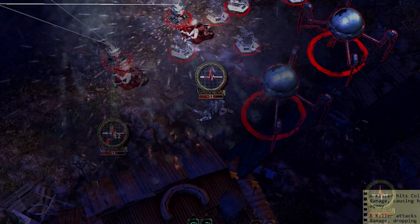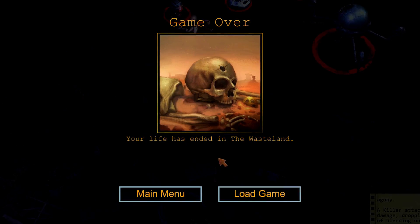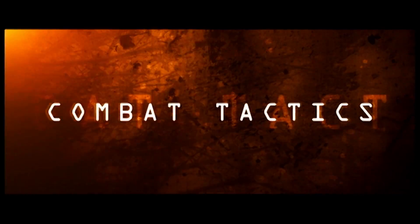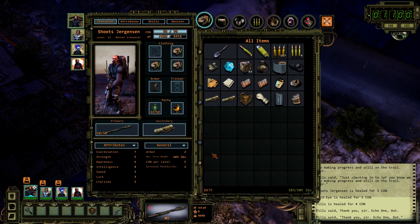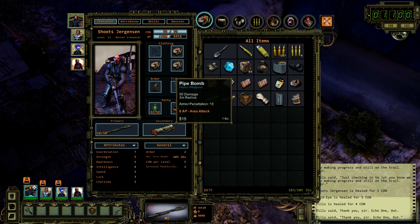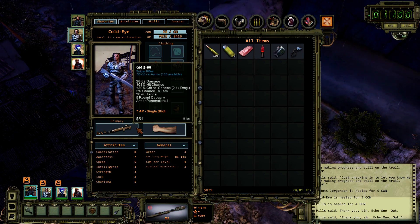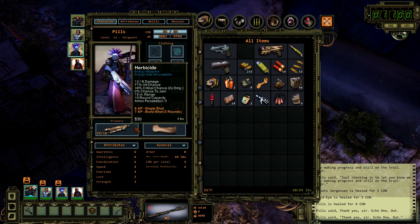I guess we're going to need some more recruits. Let's take a look and see how the right squad could have survived this onslaught. This time, we've outfitted our squad with the right tools for the job. We've got specialists in anti-armor, energy weapons, heavy weapons, and blunt weapons — all of which will punch through those robots' thick metal shells. Our sniper is trained as a surgeon and will be able to revive anyone down for the count.